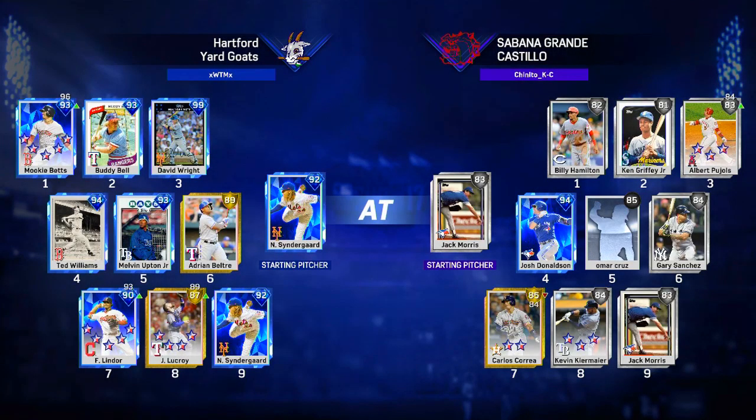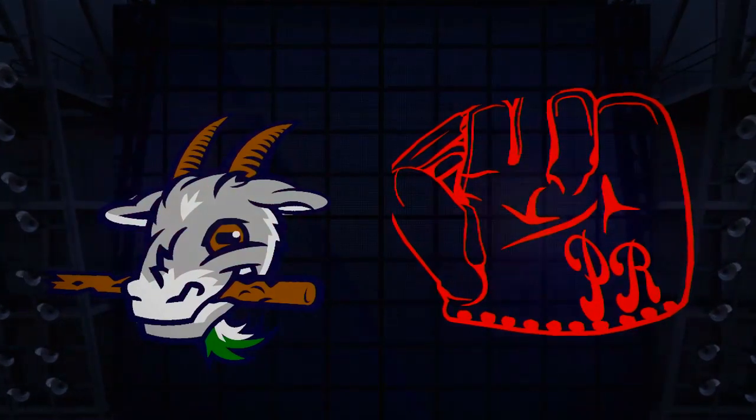What's going on guys, I am with Moose and today I'm bringing you my first head-to-head online gameplay in Diamond Dynasty. Here's the lineup on the left: Mookie Betts leading off, Buddy Bell, David Wright 99 overall, 94 Ted Williams, BJ Upton — or Melvin Upton Jr., whatever you want to call him — Adrian Beltre, Francisco Lindor, and then Jonathan Lucroy with Noah Syndergaard, Thor, on the mound.